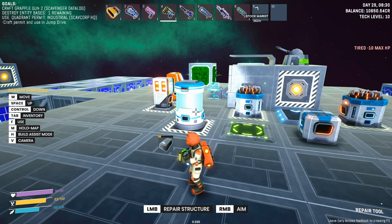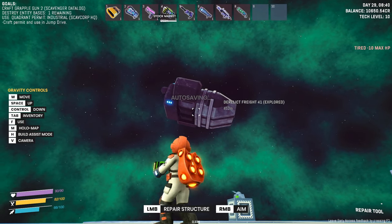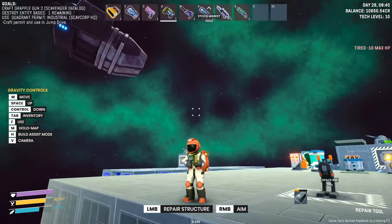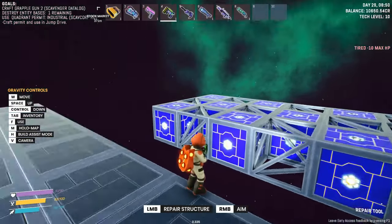Hey everybody, this is Glidercat and it's time to play. We are back in Space Trash Scavenger. Last episode we explored the two derelict ships out here and man did we fight — we fought on those derelict ships, we fought on our platform here, our space station.